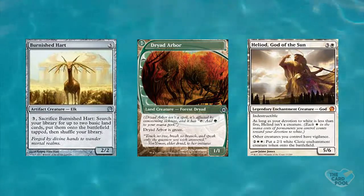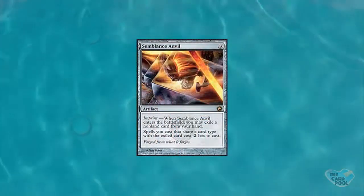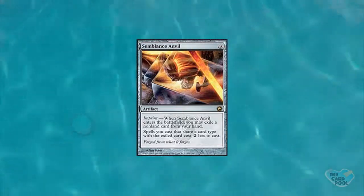If you imprint a card with multiple types onto Semblance Anvil — like Burnished Hart being both an artifact and a creature, or Heliod who is an enchantment and a creature — you can get the reduction for both types, potentially a four-mana reduction. It makes it better than a typical Medallion because you get so much more bang for your buck. The price of exiling a card from your hand can sting, but a two-mana discount on everything of a certain type is pretty great.